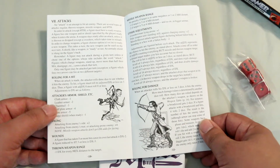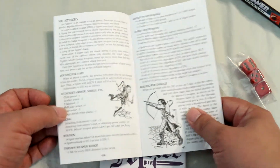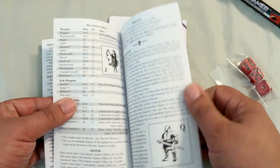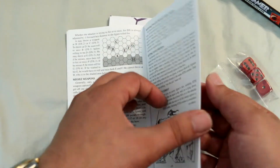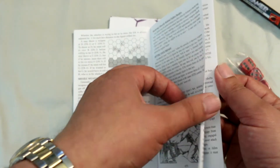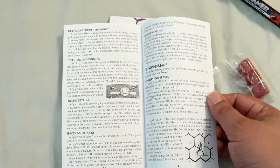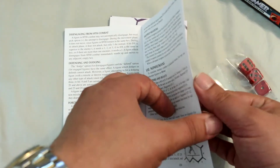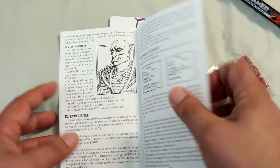Now we're doing attacks and rolling for damage, and showing here what you get for the different armors as far as modifiers. There's a weapons table, missile weapons, hand-to-hand combat, sheltering directly behind fallen bodies, disengaging, defending and dodging, forcing retreat, reactions to injuries. And now it's going over non-humans. It's got a combat example at the back, and of course you get experience points and stuff.